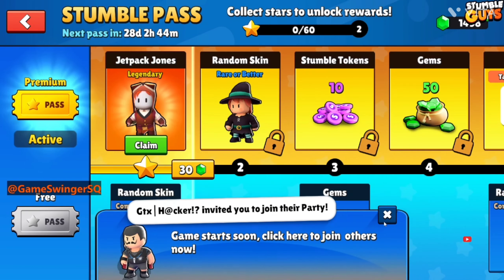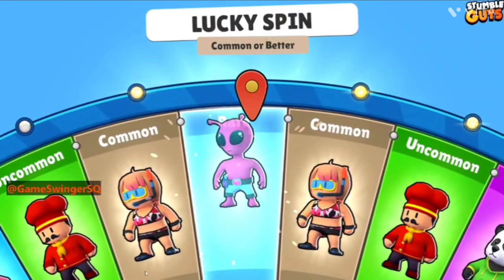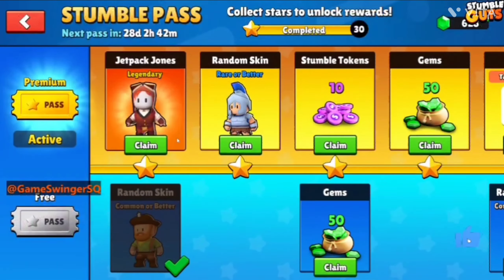Now we can claim everything one by one. First, we're starting with a random spin — let's see what we can get. Nothing special, but common or better. Let's see... not bad, that's pretty good!